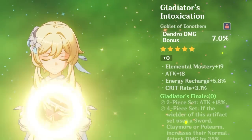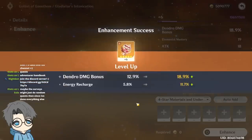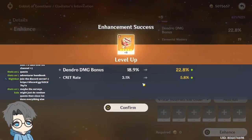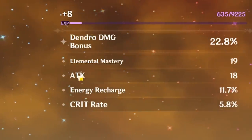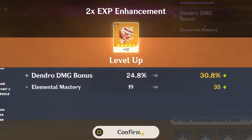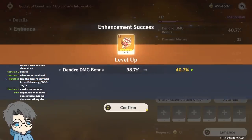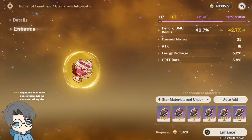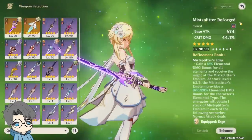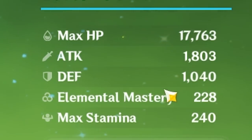So I only have three Dendro Goblets — this one looks like the best one. ER — that's fine. There's literally no bad stat here. Crit rate — nice. The flat attack one is the only bad stat here. That's fine, I don't really need a lot of ER but it's cool. Crit rate — nice. Let's switch to the Mist Splitter right now. Wait, do I actually have a thousand defense? What the hell — actually do. This is actually a tank.